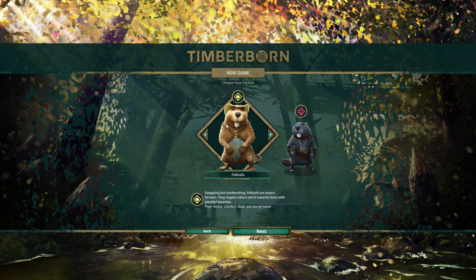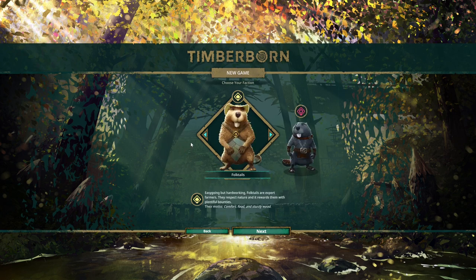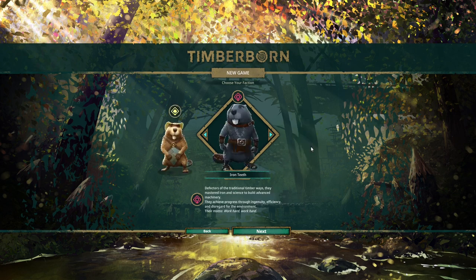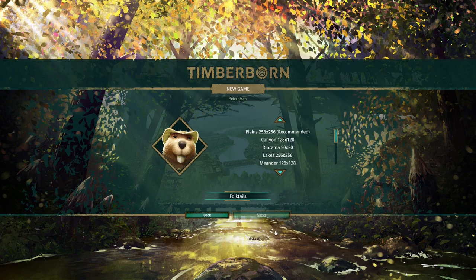I'm going to go with the Folktails because I feel like they are going to be easier to get to the thousand beavers than the Iron Teeth. It sounds a little strange but I think it's going to be an easier way to do it — you just build the houses and you know exactly what you're going to do, exactly how many you're going to get. There's no figuring out calculations.